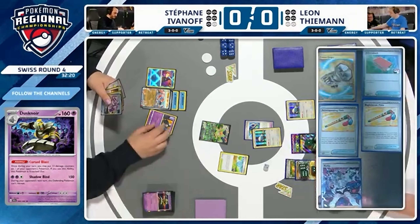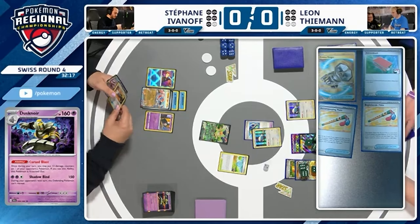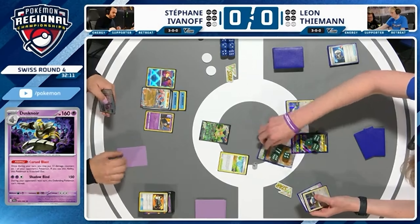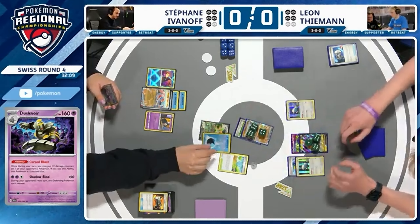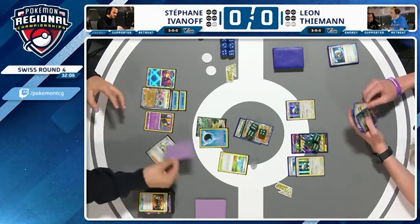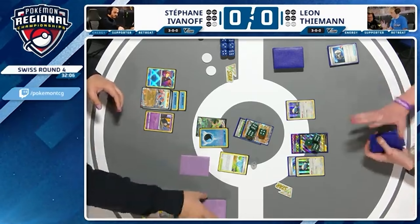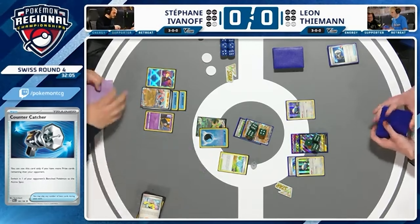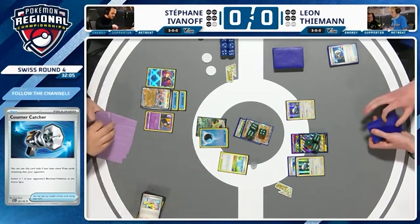If we can get to Mirage Barrage here, that's a four-prize turn. A Counter Catcher into the Cornerstone! So now we can retreat. But then we don't have a second energy to attach — yeah, we can't do that. And an Iono. Big, strong turn there. Now, we mentioned that Iono is very devastating for control decks to play against. So you can say: right, I'm giving you a hand of four, and I'm now taking two prize cards with Shinobi Blade. I can bring up any card I like from my deck. You have to respond fast. Love this swing turn — let's see what Stefan can do.